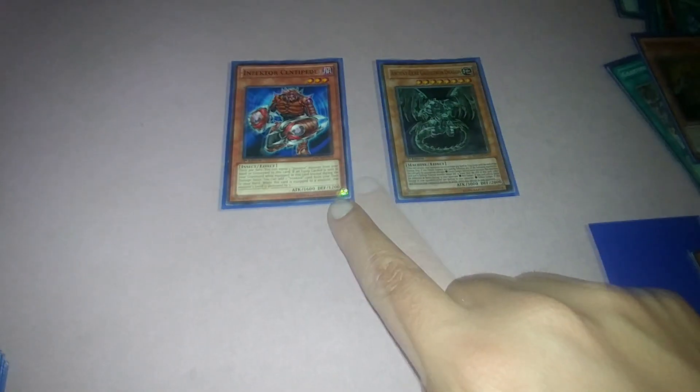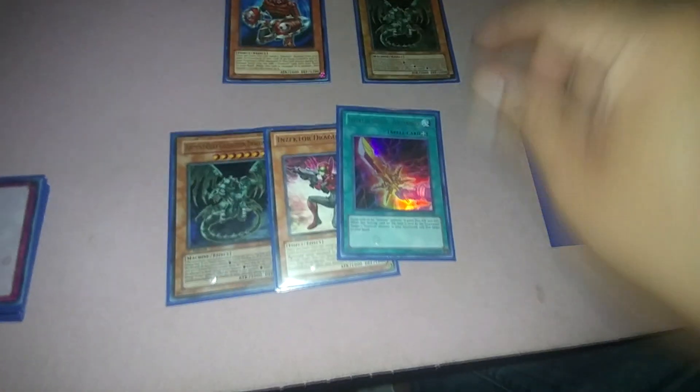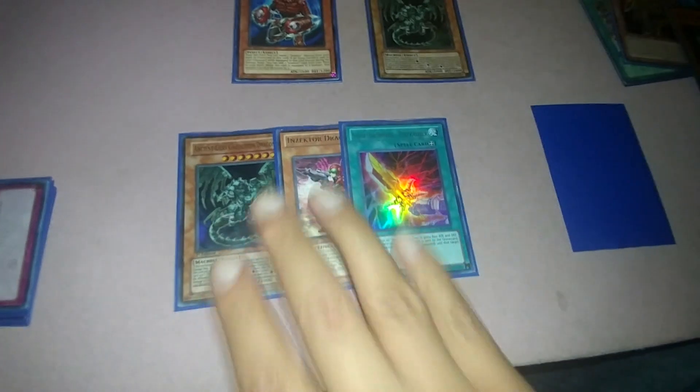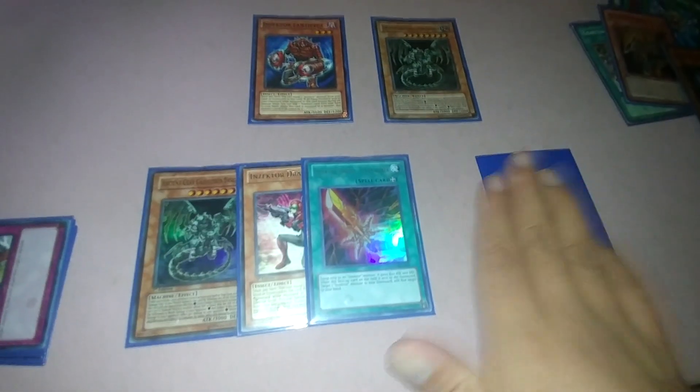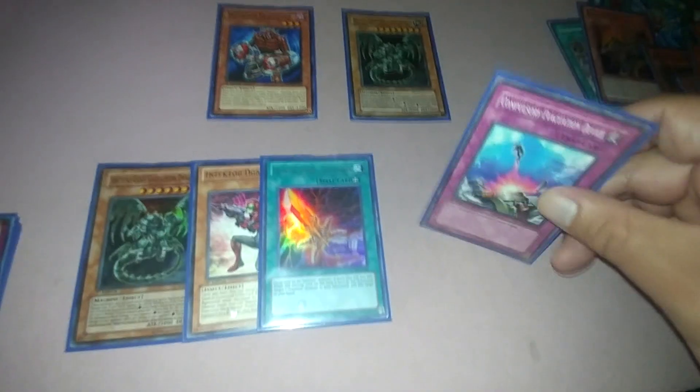So pop a card, Centipede's effect search for a card, Special Summon a monster — three combos all at once. You have the Ancient Gear Gravitron Dragon and your Dragonfly out. You possibly searched for your Sword Zek Calibur, so you have three cards in hand. Set whatever it is — Mirror Force, whatever.